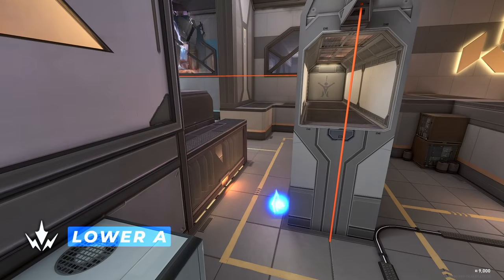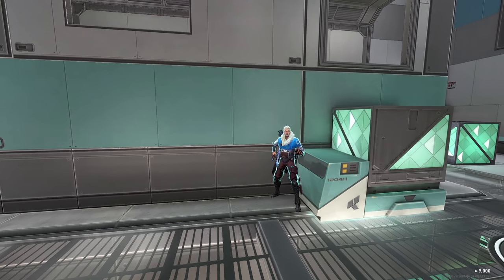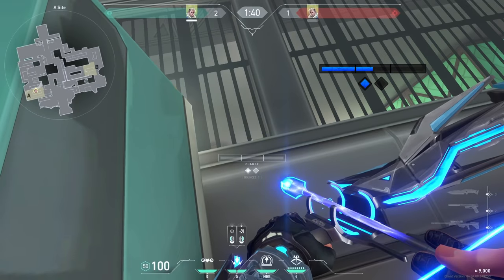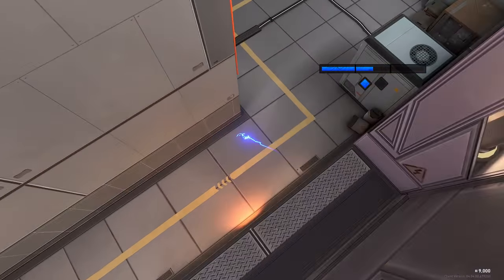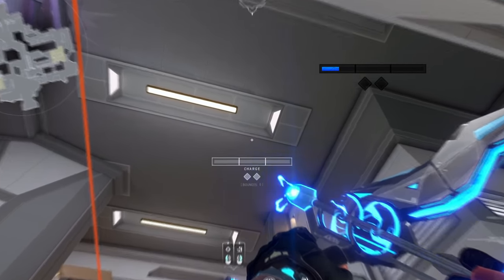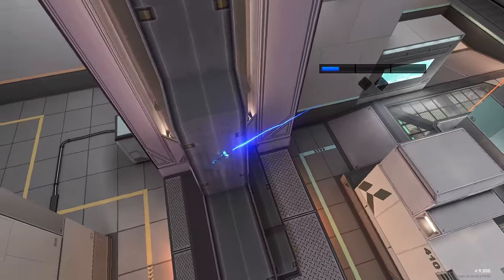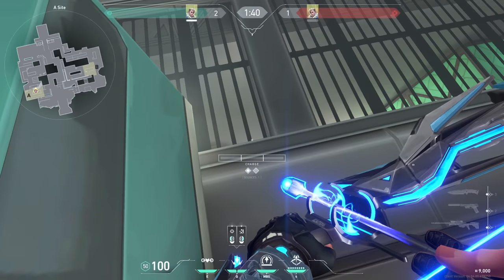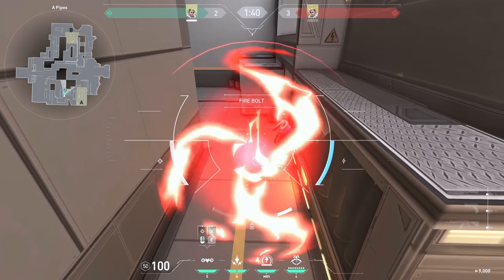Awesome double shocks for enemy Sova droning. Stand in this corner on A sight. For the first arrow, just aim at the corner of this third line and do one bounce with one bar of charge. For the second arrow, follow up the first arrow until you reach this edge on the roof and just tap it. Both arrows together will look like this, and anyone droning or grouping up over here is gonna get killed.